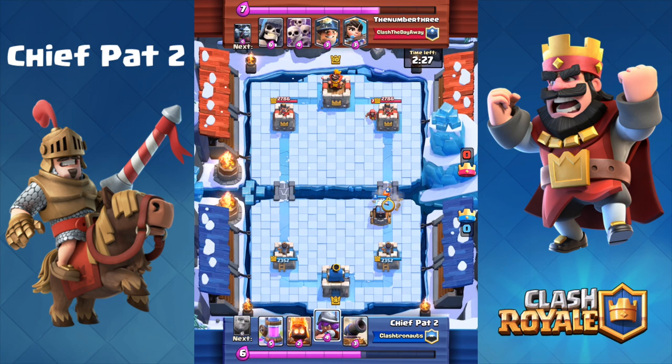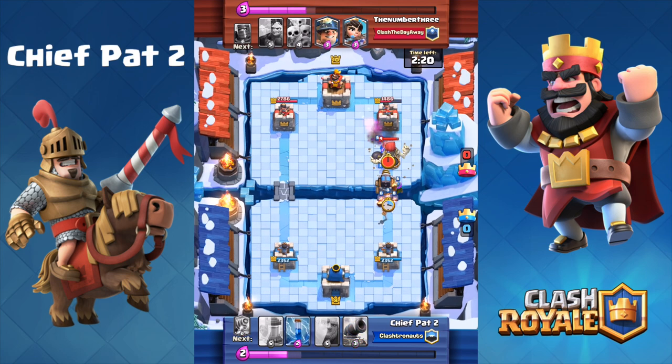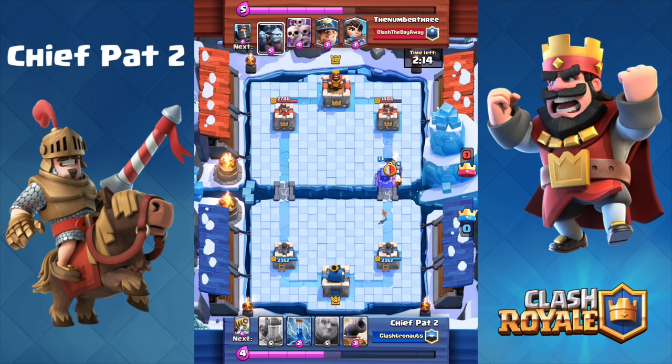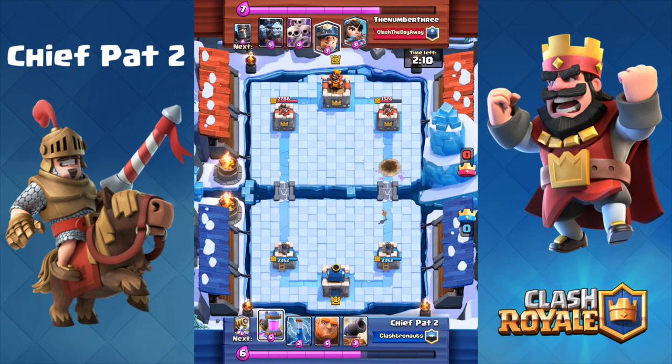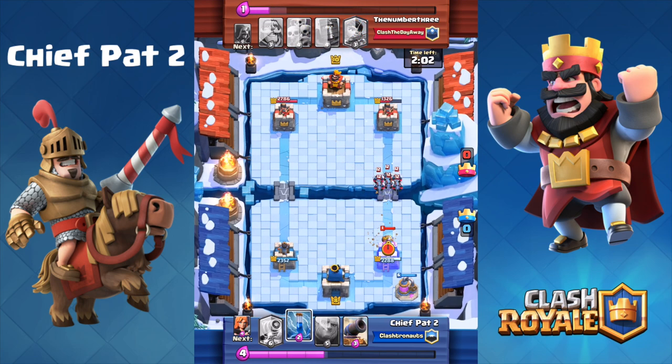Starting off, I played a Sparky in the back. He didn't really know what to do, so he just let his knight run down the lane before it died. My Sparky is going to lock onto the wizard and end up damaging both the wizard as well as the tower, but I played my fire spirits not knowing that he had a giant skeleton. Notice how my fire spirits are down — that's very crucial because in a moment you're about to see what happens. He does have a miner which he's going to play down the lane running towards my tower. Then look at those minions.